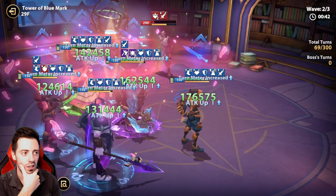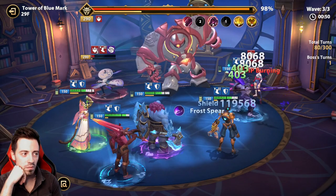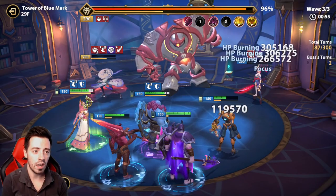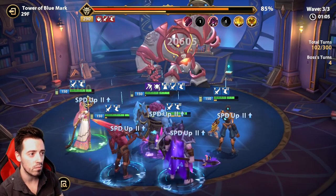Boss wave — will I survive this time? I'm taking a lot of damage. I hope I will kill Yoko fast — Yoko is dead. Now only the boss remains. 3 HP burnings, attack down on him. Speed down — this is great. When it procs, normally it should be fine now.